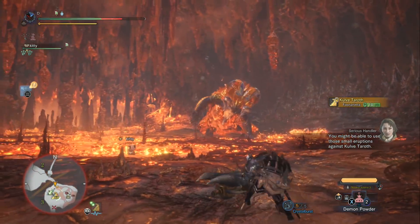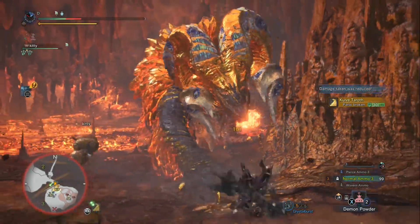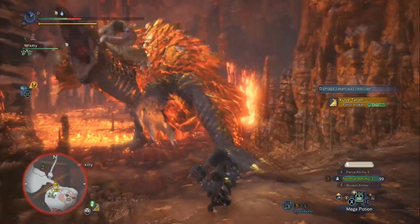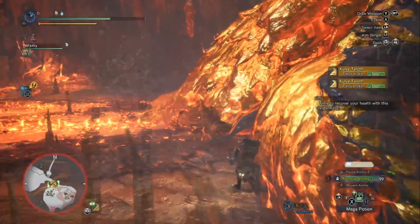Wyvern Snipe is like Pierce Ammo or Dragon Piercer — it travels through her body and then blows up a whole bunch for sometimes 500 to 600 damage per shot. Focus is going to get me back that Wyvern Snipe shot sooner. So the Damascus set pairs well with the Heavy Bowgun Wyvern Snipe, and that's what I've gone with here.